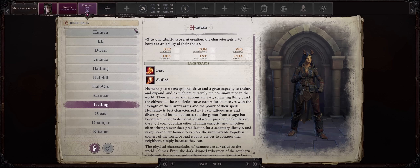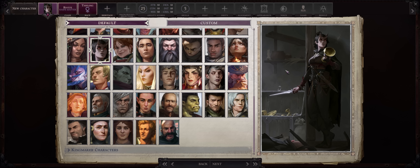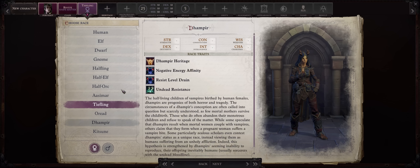For race, as always I prefer Human, but this time you'll be going with Tiefling, just so I get to use this very cool portrait which is quite fitting for this build. But honestly, anything goes. You won't be lacking in feats as a Slayer.